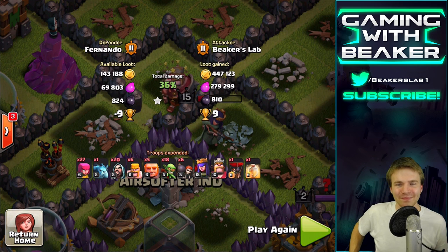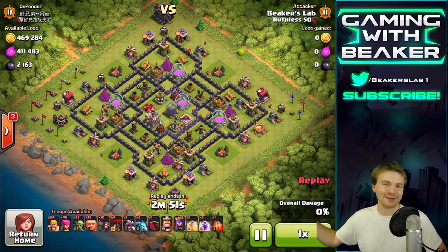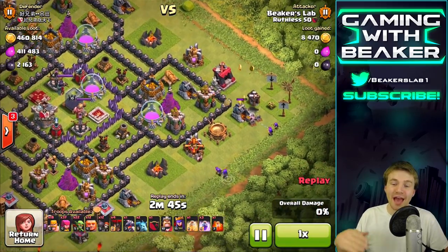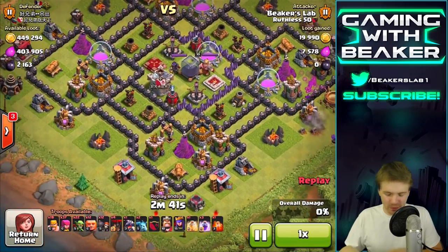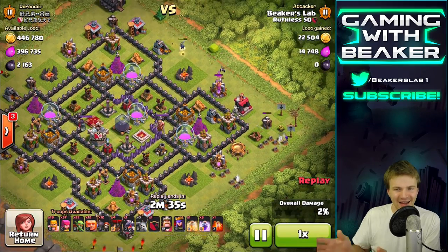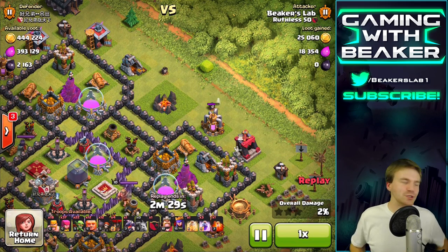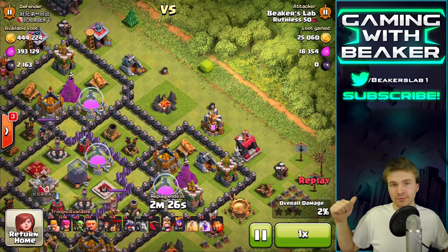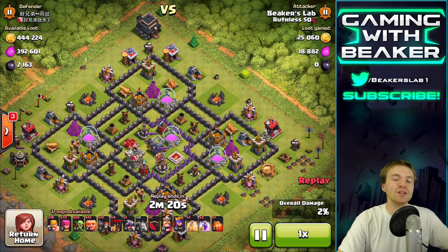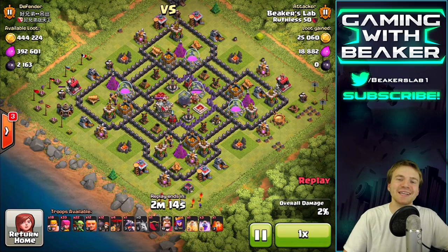Let's check out another raid - I did some sick raids today and I brought my pet dragon every single time. Here's the second one: we got almost a million loot with good dark, which I was most psyched about. I saw this base and wasn't sure what to do - I had a kind of weird army, I even saved balloons from the last raid. I had some weird troops left over and wasn't sure whether I should just take the mines and pumps and run, or go hard. I chose to go all out.